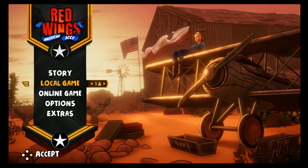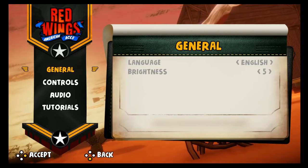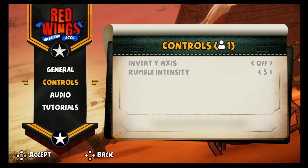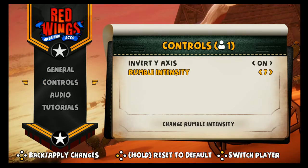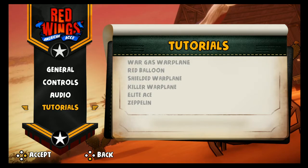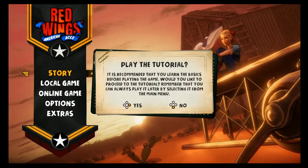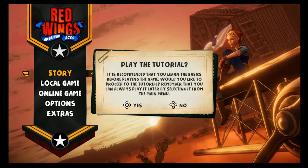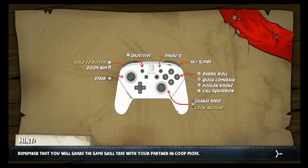You can even play the story mode with two players — local game, online options. We've got language settings. If I'm flying a plane, I'm going to turn the invert on. There are audio tutorials, but let's just learn as we go. They're recommending the tutorial, so let's do it.